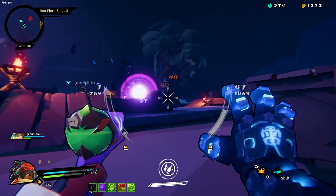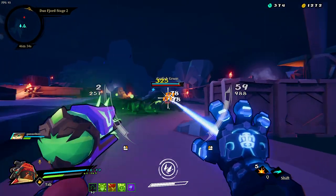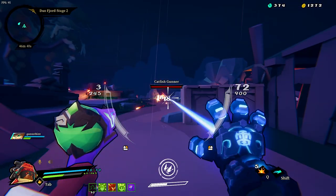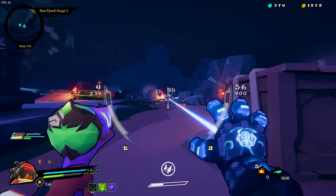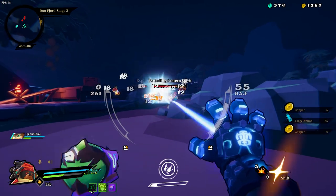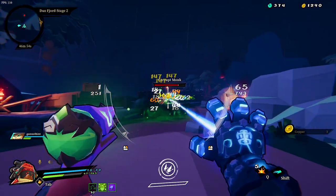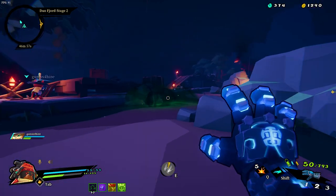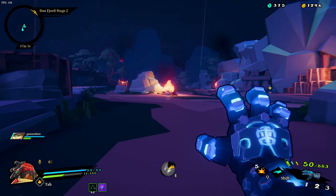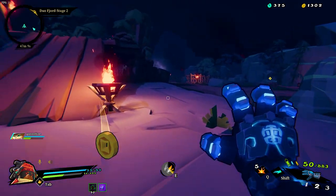We're pinned back in here - this is a bad spot to be. That catfish gunner was destroying my shield, now I destroyed his face. There's a boss dude that just came in. I saw him rise but I don't know. We got that corrupt one - the portal opened.